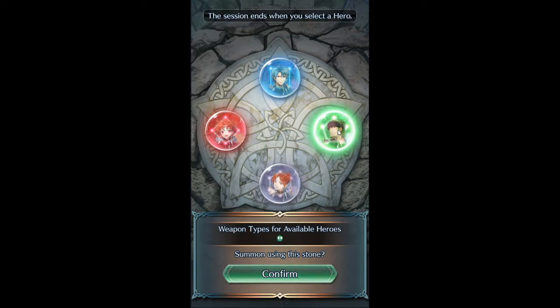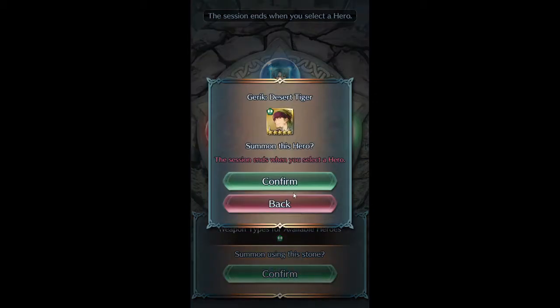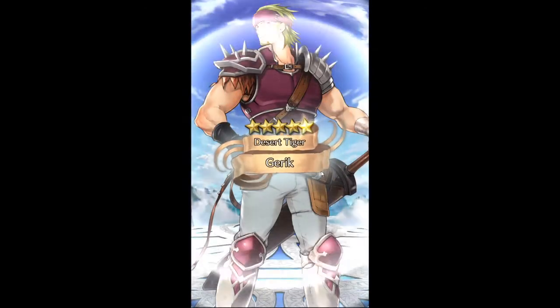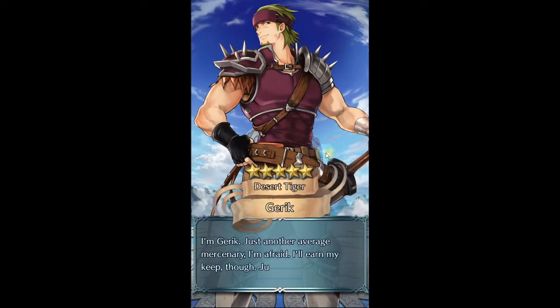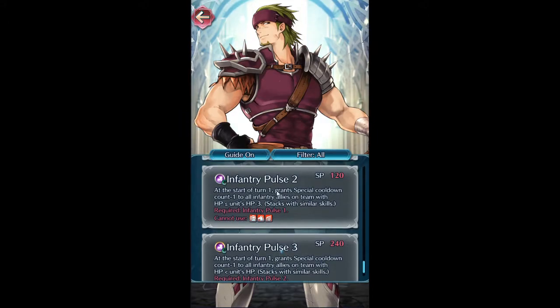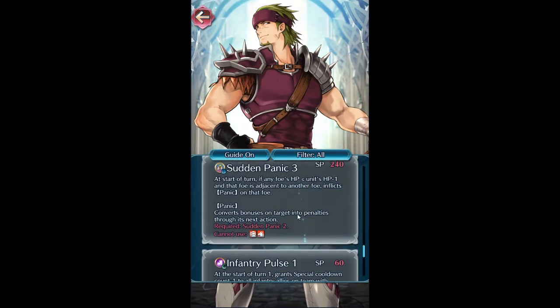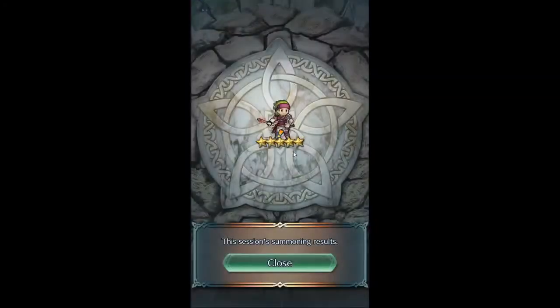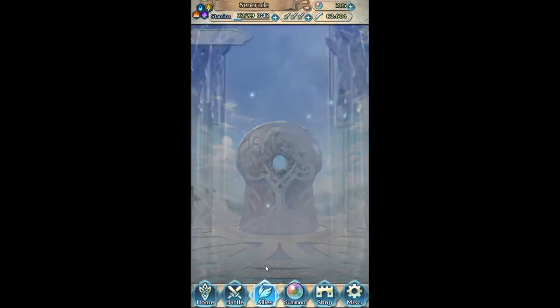We'll just take this guy here — he's one of the defensive dark units I think. He's got Void Tome or something, the colorless mage. He's annoying — he's got the Attack Res Low, which is a really irritating skill. So here we are — finally got the Sudden Panic and the Infantry Pulse. I think he's a pretty good Fire unit — five out of five. With this Sudden Panic it makes Tethys probably the best Aether Raids support unit I have.